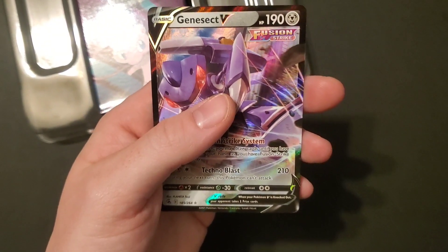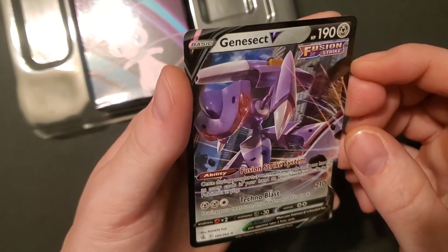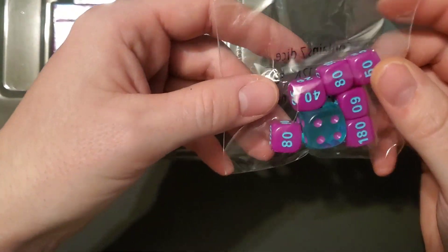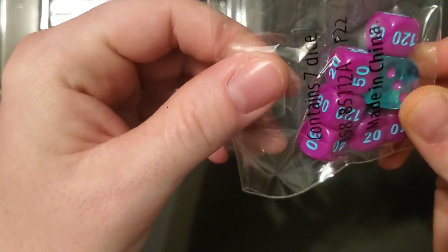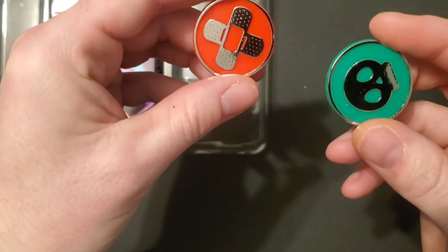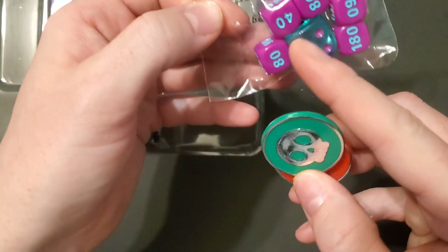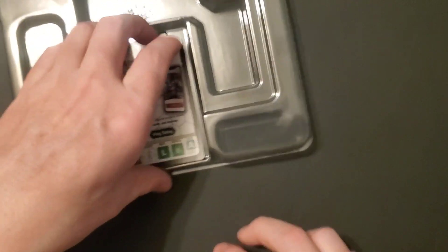There's just another Genesect V — not a VMAX, so we only get the VMAX for Mew. Then you got some dice — there's one really cool clear die right there. I don't care about the other ones with the 50s and stuff. And these tokens — I don't like the other side so much but that's pretty sweet. So you get one really cool die and two spiffy tokens.